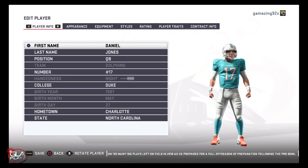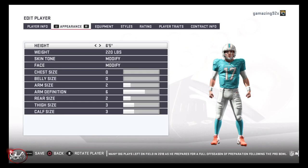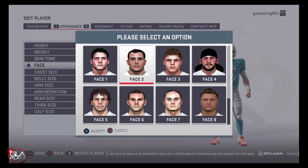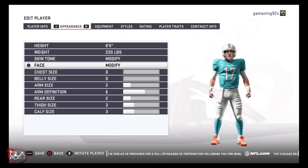Daniel is really athletic, he can scramble, he's also got a really strong arm, and his accuracy is pretty good too. I think he's better with short yardage accuracy compared to the deep ball, so I think that's something he can work on.